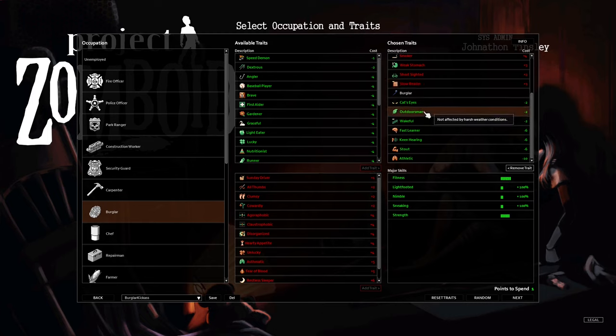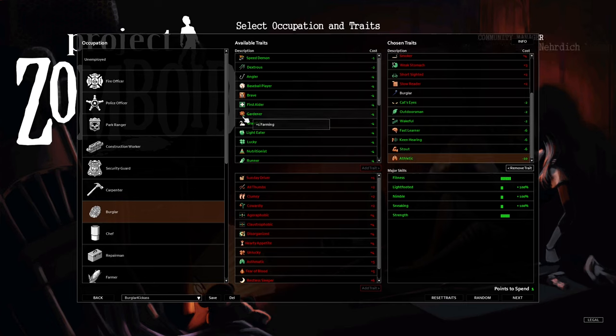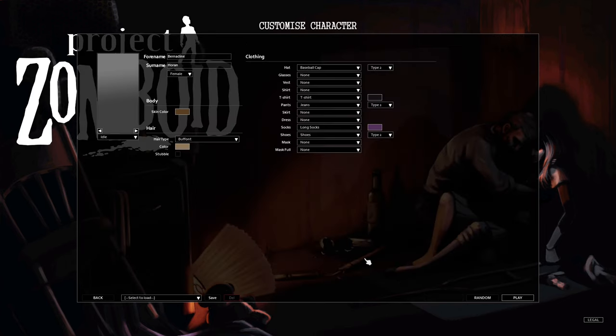We have Cat's Eyes so we see at night. Outdoorsman so we don't get sick from rain - these are kind of must-haves for me. Wakeful lets us stretch our days longer. Fast Learner gives more XP for everything. Keen Hearing lets us see behind us, which is awesome. Stout and Athletic mean we start with better combat stats already - we can fight longer, do more damage, and carry a bit more. I'm also going to add Speed Demon. I thought it was kind of a shitty perk at first because your car makes more noise in reverse, but you get a bit more power and I think it makes it easier to drive over grass, so I'll put that to the test.